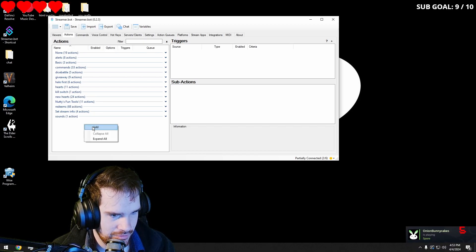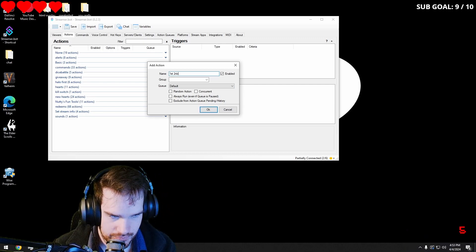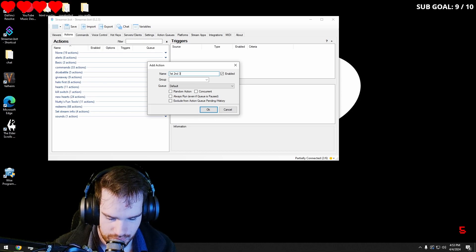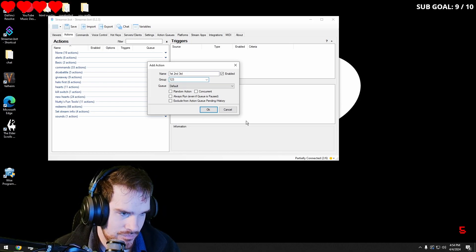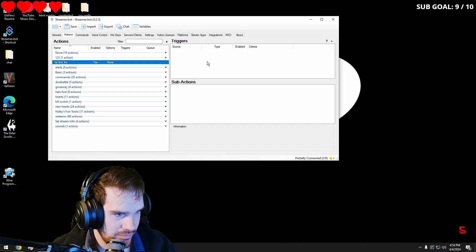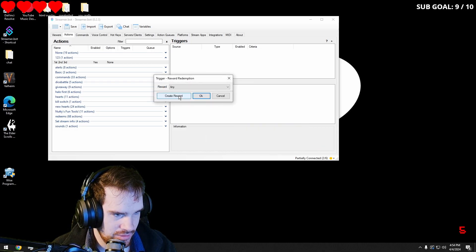First we're going to go into our actions, we're going to add a new one. I'm going to call it first, second, and third, and I'm going to put it in group one, two, three just so I can keep it organized. The first thing we're going to want to do is make a trigger — we're going to go to Twitch, channel reward, redemption, create reward.